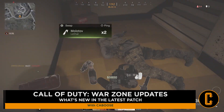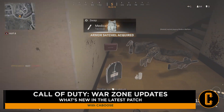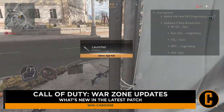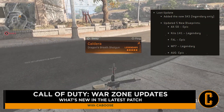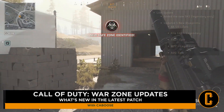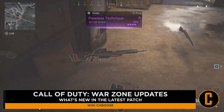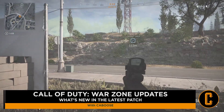There was also a bit of an update to the floor loot — some of the legendary and epic blueprints you can get. They added the new SKS in legendary form, and updated five new blueprints: the AX-50, the Kilo 141, the FAL, MP7, and the AUG. Obviously these weapons can be extremely helpful before you get your loadout, but once you do, none of that stuff really matters anyway.